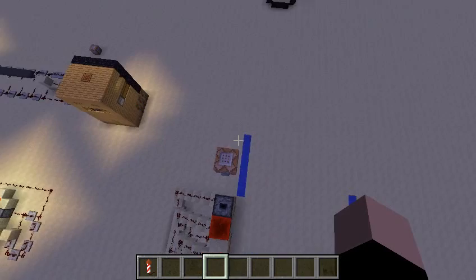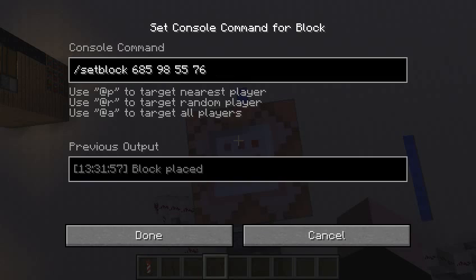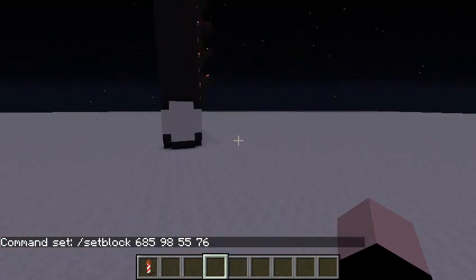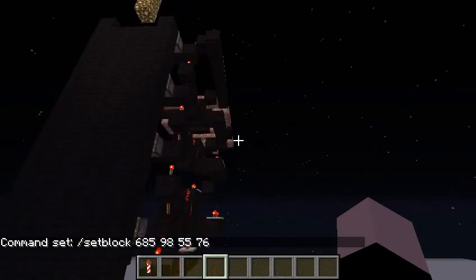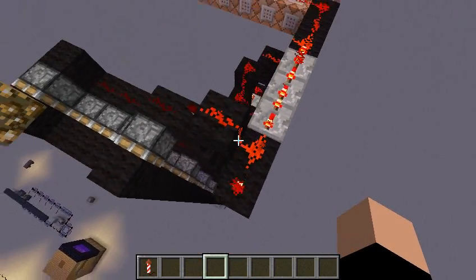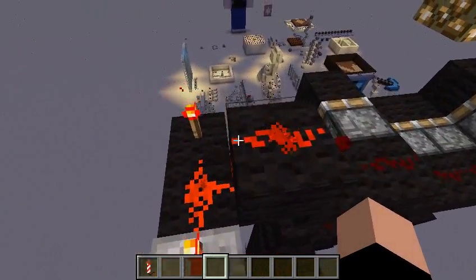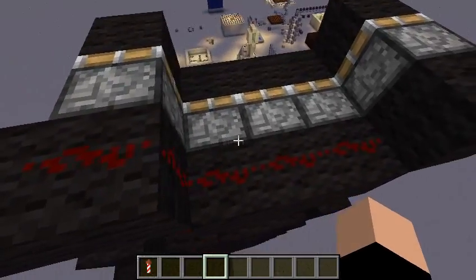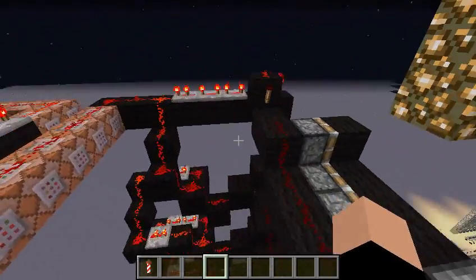Now I'm going to show you the redstone behind it. This command uses the slash setblock command to put a specific block — it's this torch, right here, and that activates the whole thing. First of all, this torch sends a signal over here, negating this torch, releasing these sticky pistons, which allows the sand ball to fall down there.